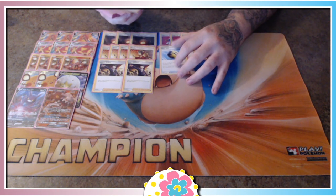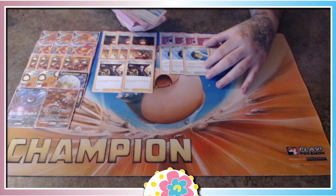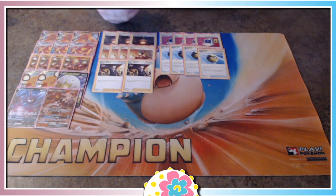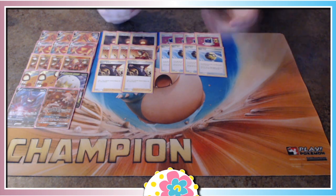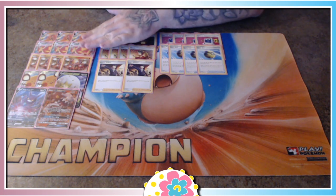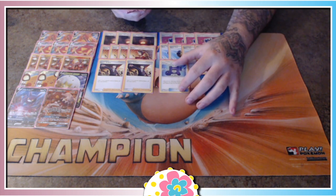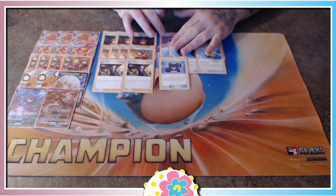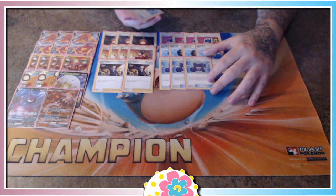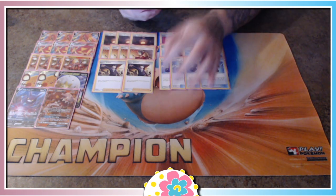We have four copies of Quickball — pretty much a staple in every single deck now. This just searches out basic Pokémon, whether we need to get a Centiscorch V, a Volcanion to switch into, or anything else. We might also want to discard Fire Energies via Quickball or Giant Hearth to get energy in the discard pile for G-Max Centiferno. Since this deck does not play Jirachi, I added in four copies of Pokégear to make it a little more consistent. Pokégear is great in Welder decks — just grabbing Welders or even a Boss's Orders out of the deck can really be game-altering.